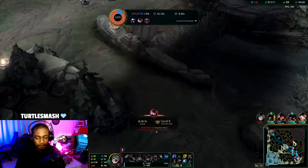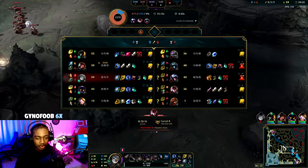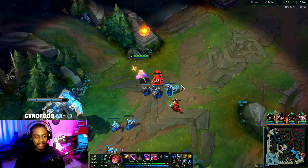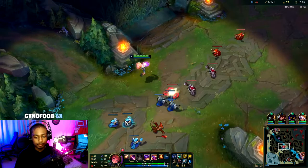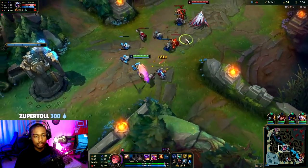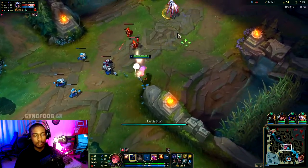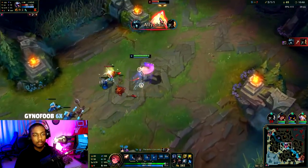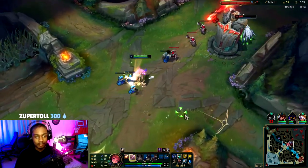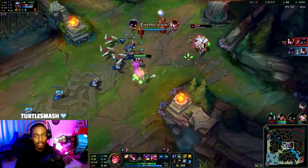Where's the Talon? I'm guessing he recalled — nope. Recall, try to go for a roam. I'll have to MIA next time. Big damage. We did the best we could, and we burnt our Ignite. Another thing you want to be looking for is if you can E or Q the wave and at the same time hit them.